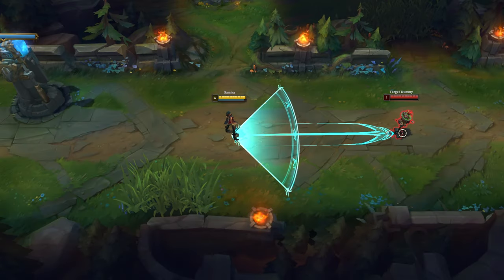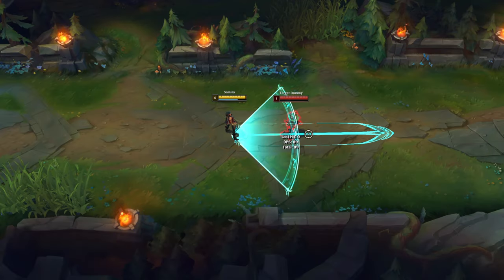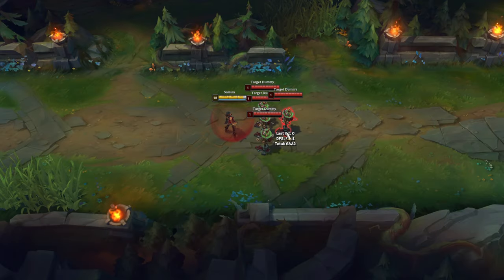Samira's ranged Q hitbox is more than the spell indicator. Also her melee Q hitbox is more than the spell indicator. Samira's melee Q can deal damage to multiple opponents and the damage is the same for all opponents.